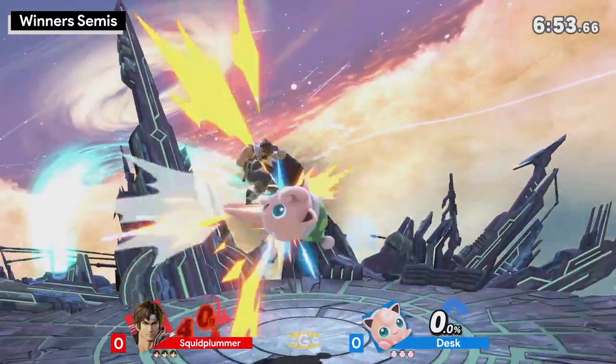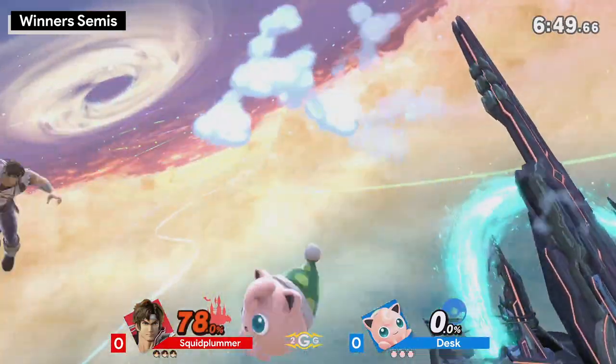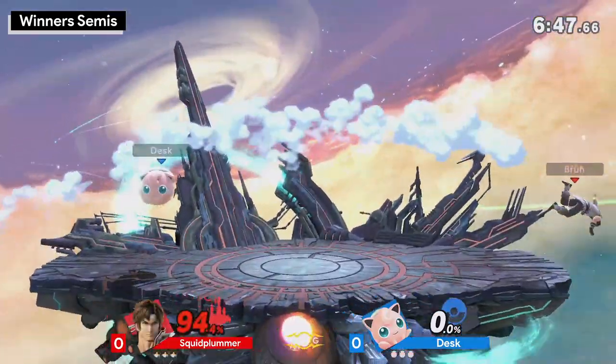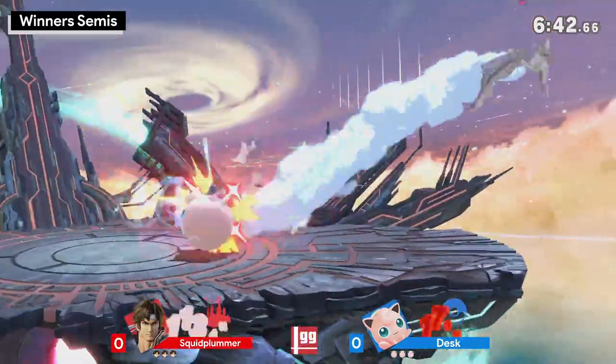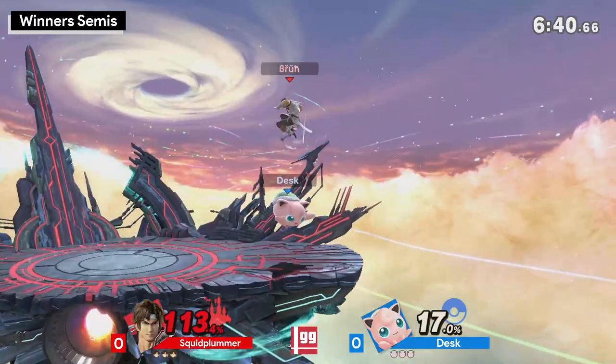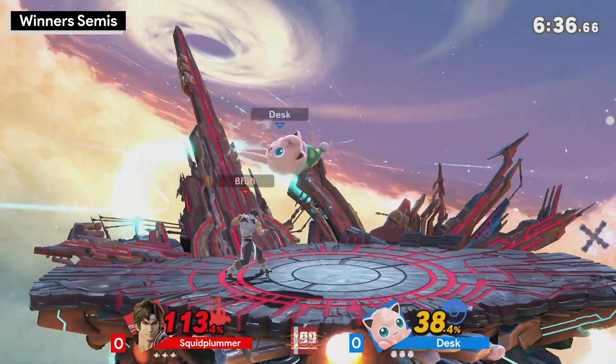Is he an aggressive Jigglypuff or is he a fringe Jigglypuff? If he's aggressive, you're gonna want to use your opportunities to punish Belmont before he gets the starting frames of any of the projectiles. Because those do have some starting frames, and it's really good to call it — you're able to jump over something like Cross and then punish him for it. And you know what happens when you get the Belmonts off the stage.